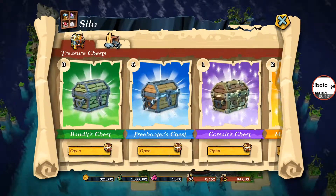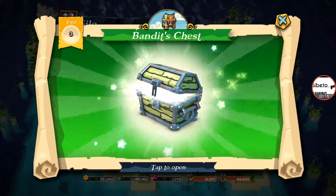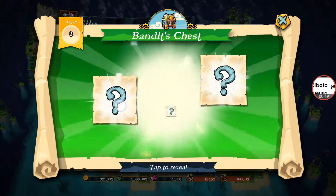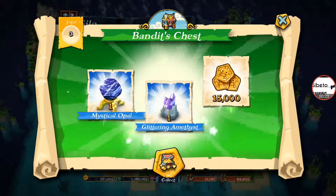We're going to leave the Marauders chests till last and jump straight into the Bandits chests. Let's see what we're going to get from these. Let's see if we can get some gems today, because the last chest opening we got no gems — there were like 18 or 19 chests or something ridiculous.